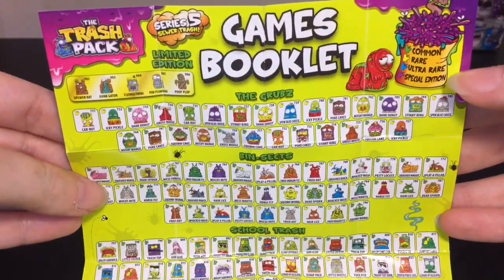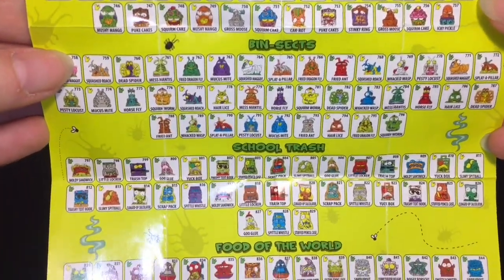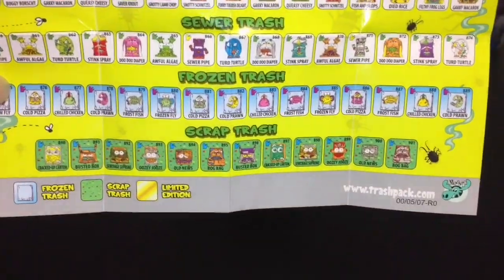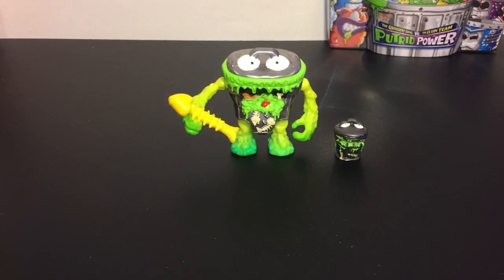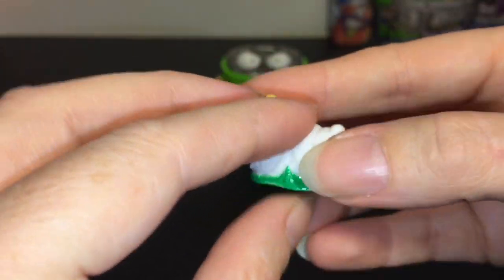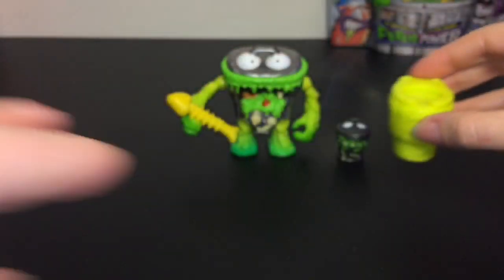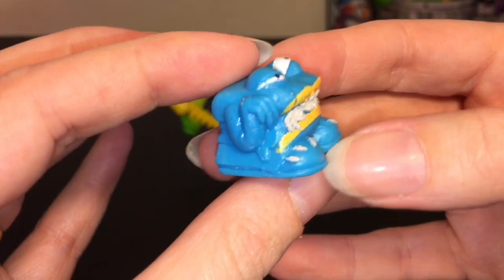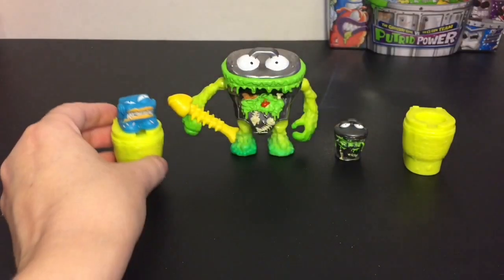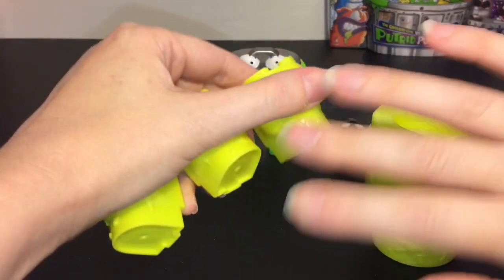Here's a quick look at the checklist — it had ultra rare, special edition, and limited editions, with different categories: the Grubs, the Bin Bugs, School Trash, Food of the World, Sewer Trash, Frozen Trash, and Scrap Trash. Our two visibles: the first one is the Squashed Maggot — that's pretty funny — and he comes with a little toilet you can put him in. Then we have the Moldy Sandwich, which is hilarious, also comes with a toilet. You also get a large toilet plus three mystery ones inside.